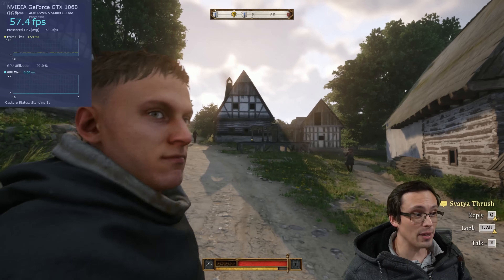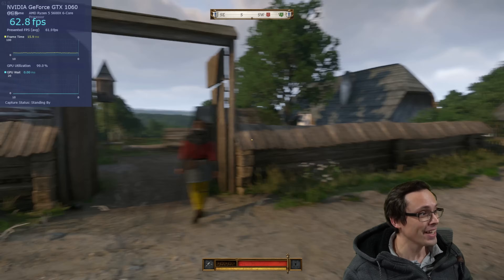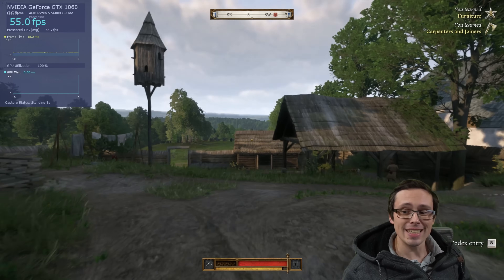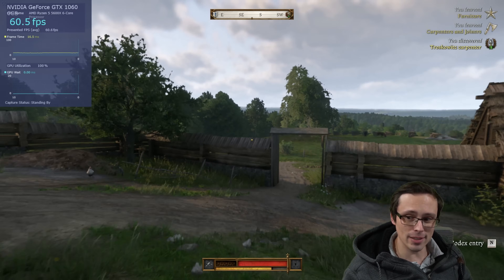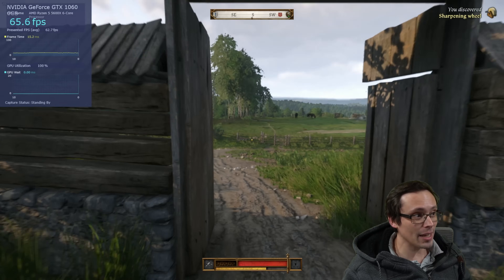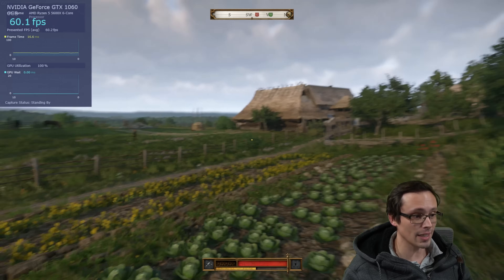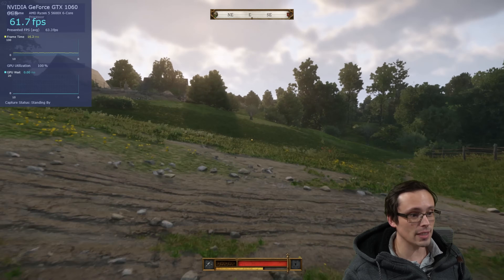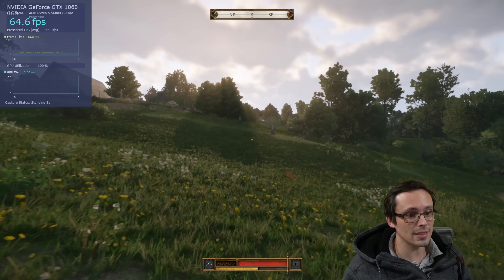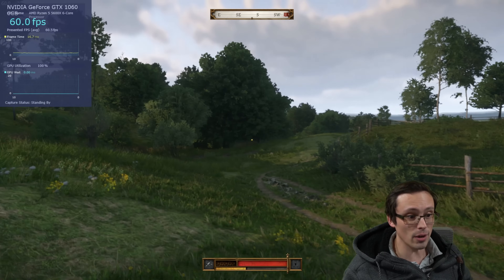Dare I say I'm actually playing a well-optimized PC game on the day of its release? I'm playing on a GTX 1060 right now at native 1080p resolution, and I am for the most part hanging out around 60 frames per second. This is the low graphics setting. The biggest issue with the low graphics setting is that the draw distance is quite obvious, so you will see things drawing in as you go.